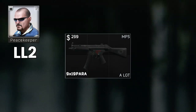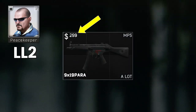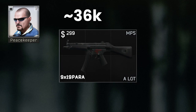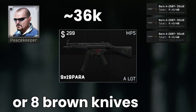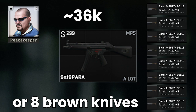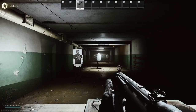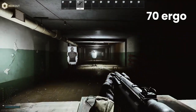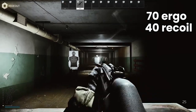The base MP5 is sold by Peacekeeper Level 2 for around $300, which is pretty expensive at roughly 36,000 rubles. You can alternatively trade in 8 brown-handled knives, which is an excellent trade for players under level 10 to get a decent automatic. At stock it handles pretty well, with a high base ergo of 70 and a recoil of 40 — it's actually very controllable without any mods whatsoever.